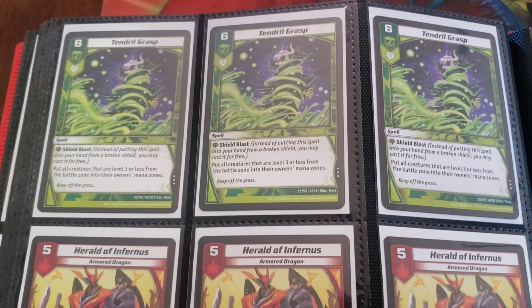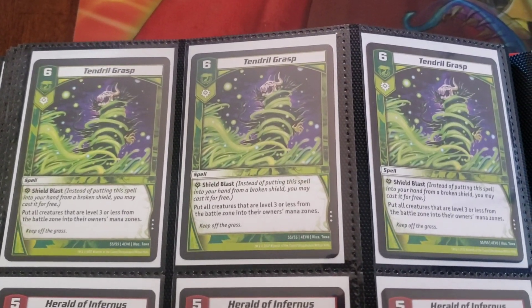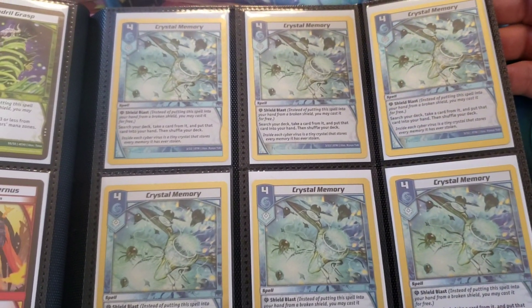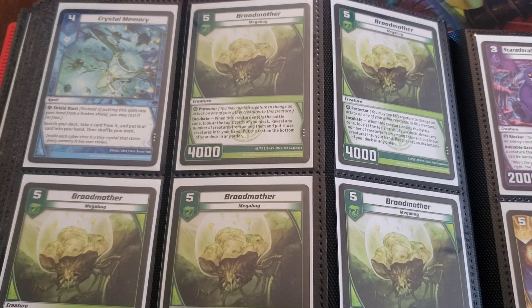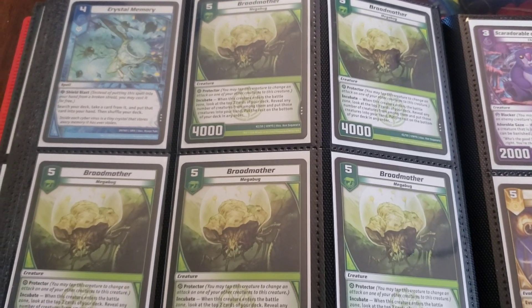Now coming up are more or less the good staples that aren't shiny. Tendril Grasp — pretty good card. Herald of Inferno — that's a really good card. I have another couple playsets just sitting on a nightstand I've never done anything with. All the Crystal Memory, because I hear that card's also pretty good. We got Broodmothers — I got more somewhere, and that other Crystal Memory being there is also really bothering me, but I'll get over it.